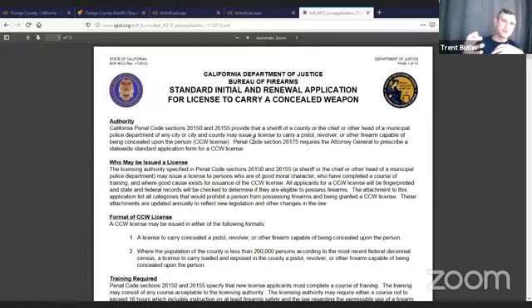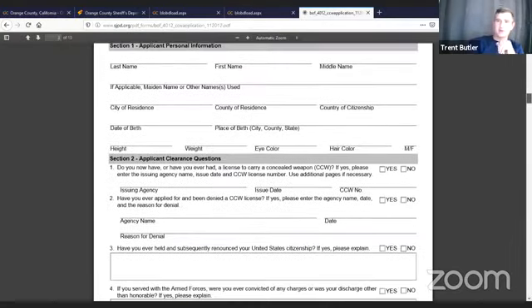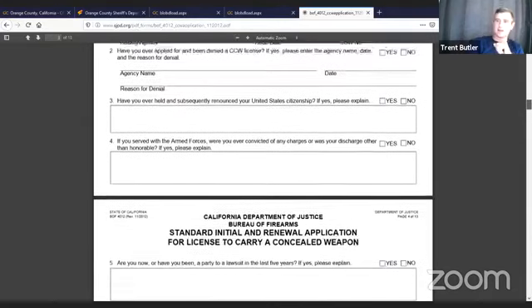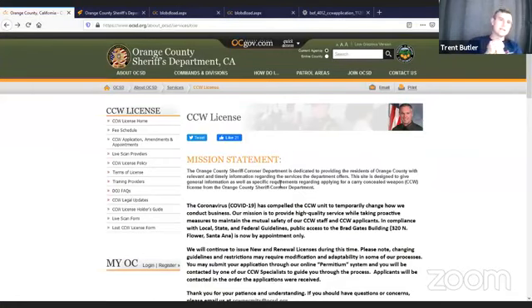Once you have submitted your application through Permitium, you essentially have a populated form. This is about 13 pages of all your applicant personal information, clearance, background check, and all that. The CCW process in California is county by county. The Chief Law Enforcement Officer of a county, typically the Sheriff's Department, determines what their good cause is going to be. What LA Sheriffs with Sheriff Villanueva determines to be good cause and what our Sheriff Don Barnes determines are two very different things.